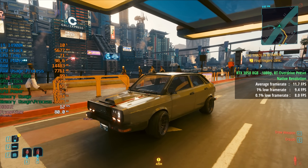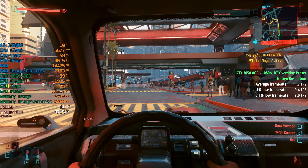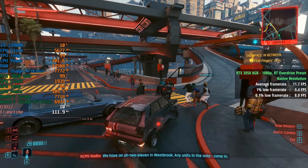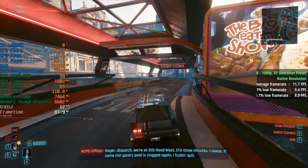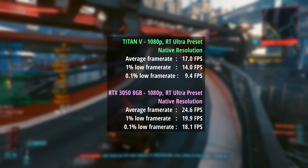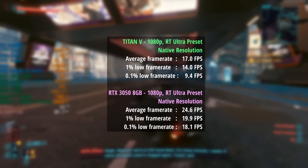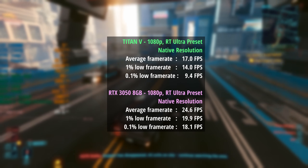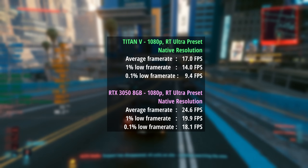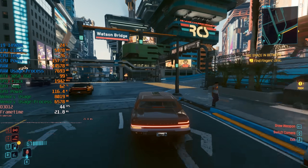With path tracing it's basically what I expected from a modern entry-level RTX card — we aren't going to get anywhere near playable frame rates without upscaling. Looking at the comparative results with the RT Ultra preset at native resolution: the Titan V managed 17 FPS average, with a 1% low of 14 and a 0.1% low of 9. The 3050 pulled ahead with 25 FPS average, a 1% low of 20 and a 0.1% low of 18 — so not only was the average better, but it was more consistent too.